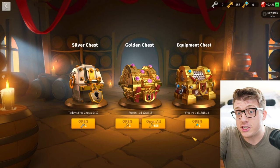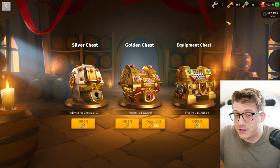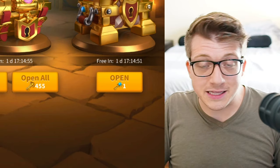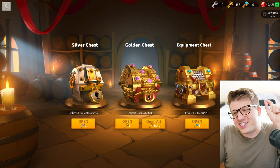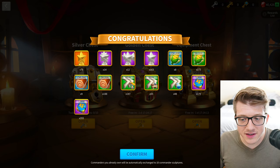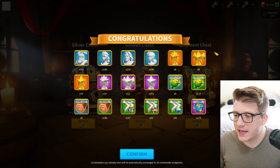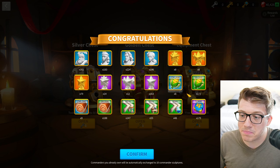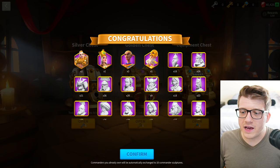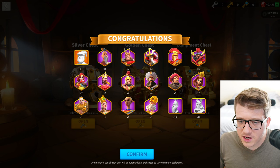Let's do an experiment — I have 455 gold keys saved up, so let's open all of them and see how many sculptures you actually get of Martel, Mehmed, and Pyrus to give a good idea of how long it'll take to get them to 5-5-1-1. Opening now. We got a bunch of food and wood, 147 hours of universal speed-ups, more universals than the other two combined, 79 gold stars, eight of the bundle of dazzling starlight, and eight blessed dazzling starlight.